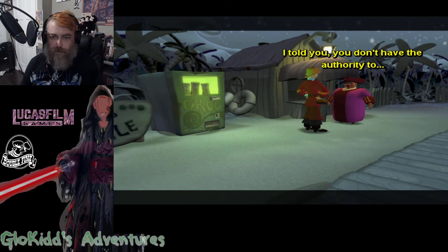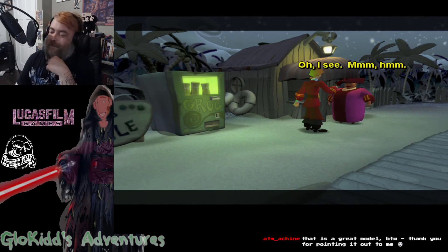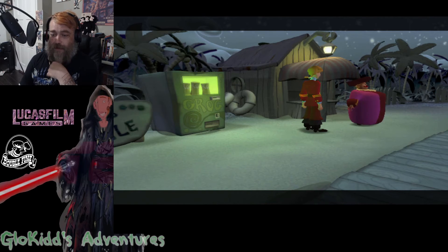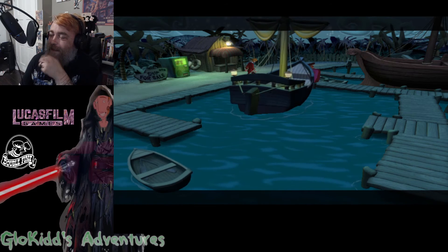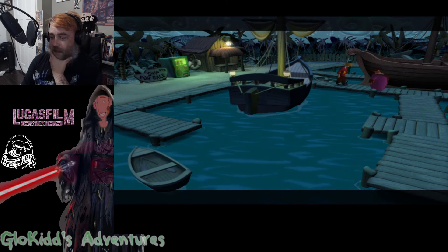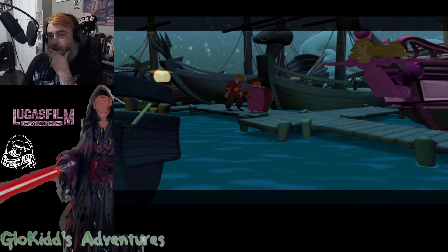I told you, you don't have the authority — what's this? The gubernatorial seal of Melee Island. It's very, very cool. It's one of those things that if somebody made it with a 3D printer, I do hope they've uploaded their creation to Thingiverse or whatever. What I want to do is make a series of knockoff amiibo out of the LucasArts characters — make the whole pedestals and everything. I think that'd be a lot of fun.